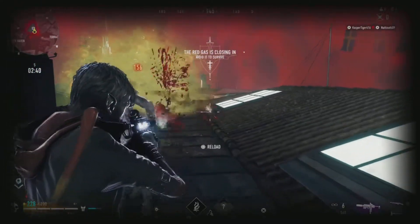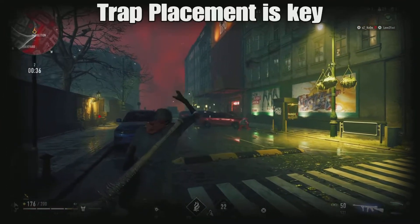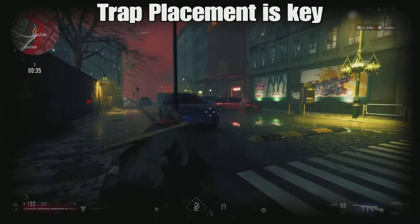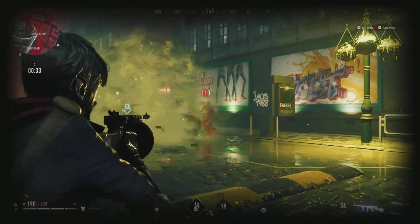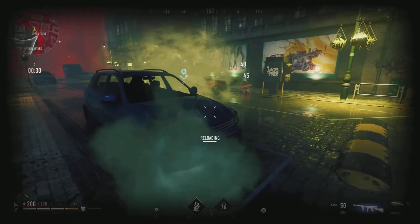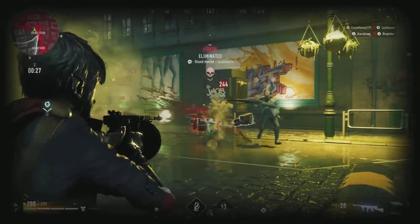Without further ado, let's get into the video. Up next we have trap placement. Trap placement is key to win any gunfight, and I'll show you in the next clip why it's such a key element in fighting. As you can see, he triggered my trap, he got injured, and it allowed me to put him down really quick. The gas is still injuring the two players, and I'm putting bolts into this guy.